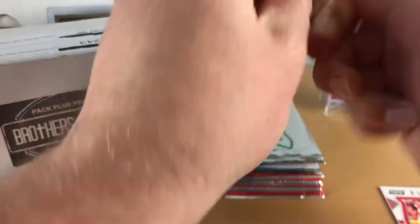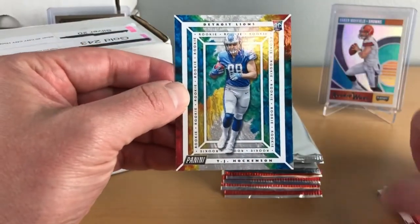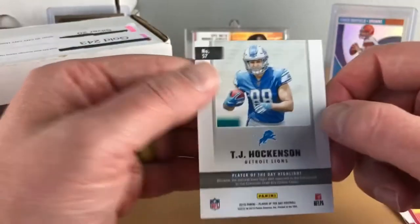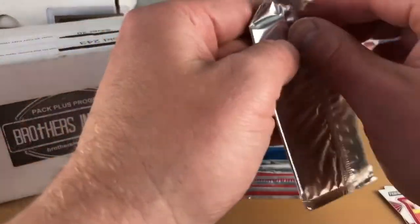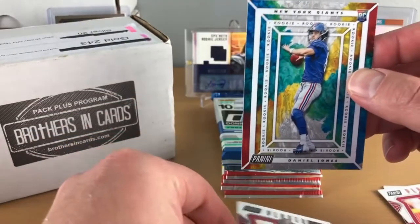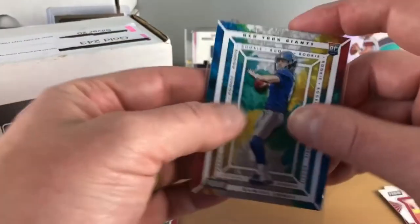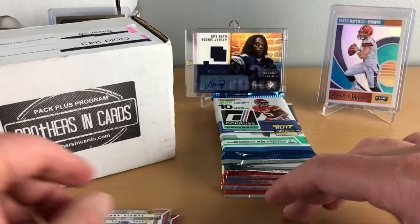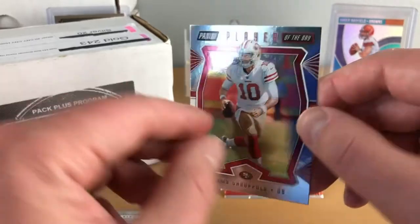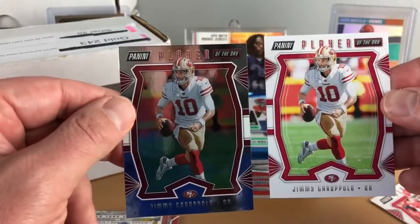Long career for Jason Witten. Next up we got Jimmy G, and TJ Hockenson rookie. Let's see if we can get another rookie on the last Player of the Day card. Danny Dimes - we'll take that rookie card right there, that's an upgrade over TJ Hockenson. We'll see how he bounces back in the 2020 season and picks up where he had some success last year. And we got Jimmy G again, this time like a silver refractor version.